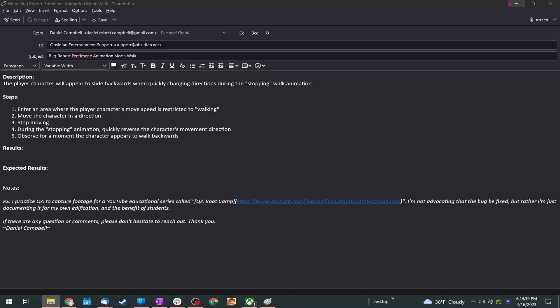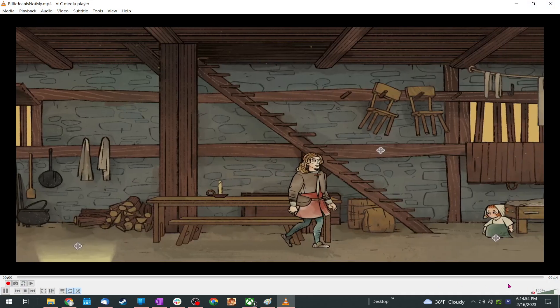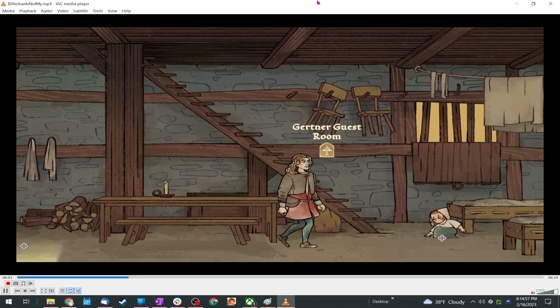Pentiment is from Obsidian, which are awesome. If you ever want to do any kind of freelance QA for free, they are actually really good about getting back to people and talking to them. Anyway, this particular bug is an animation issue.